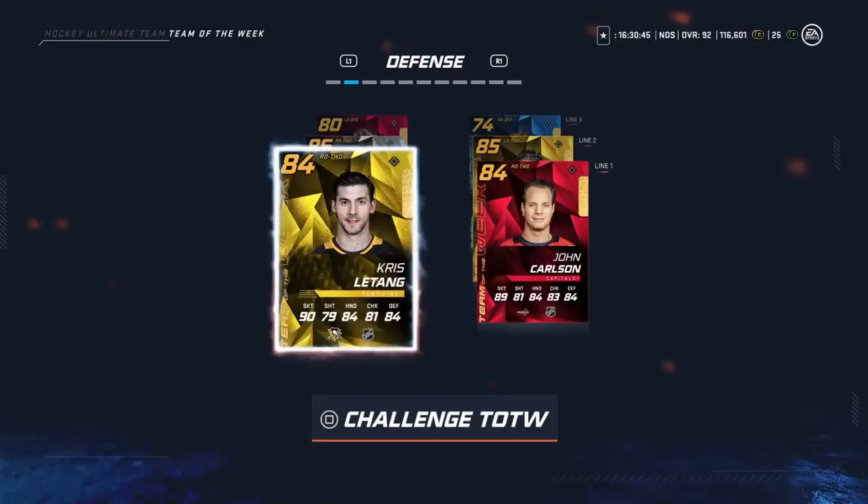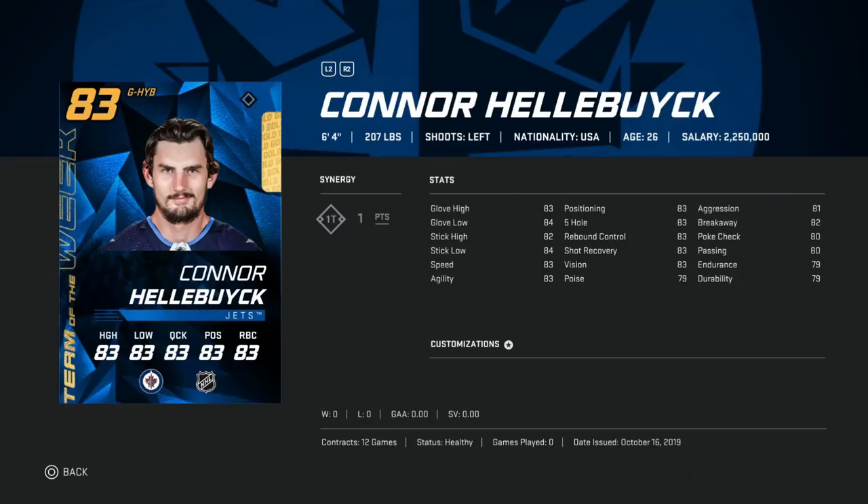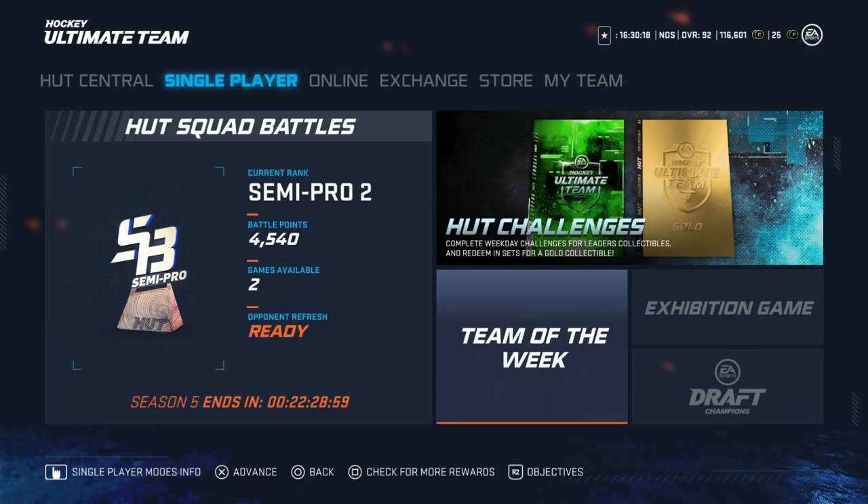Then Christian Djoos, who has good speed and a rough shot — maybe a free-to-play card, but has good speed for a left defenseman. In nets we've got the 83 Conor Hellebuyck with good size. He does have the 1T synergy, which is a great synergy to have. I wouldn't spend a ton on him since there are still better options, but at 64 overall you can't go wrong.